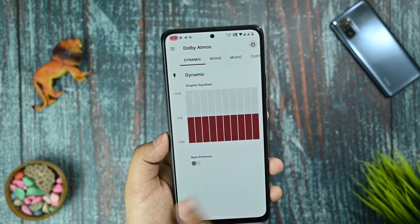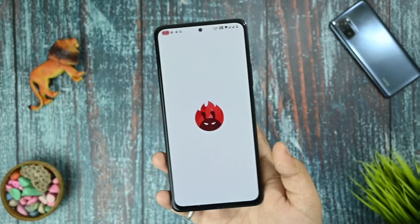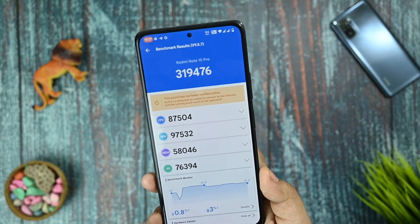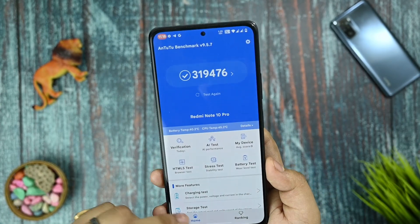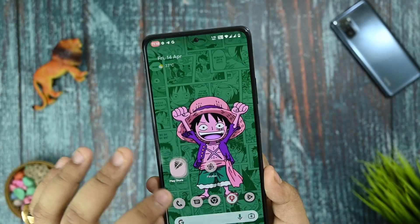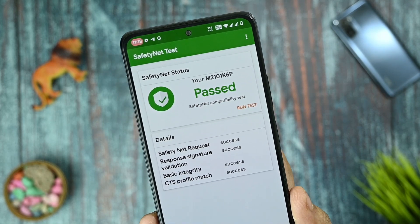You also get Dolby Atmos support with movie, music, and custom options. For benchmarks, the Antutu score is not bad — better than average. Battery temperature and a 3% battery drop were recorded during the test. The device certification is passed and the SafetyNet status also passes, with the CTS profile passing as well.